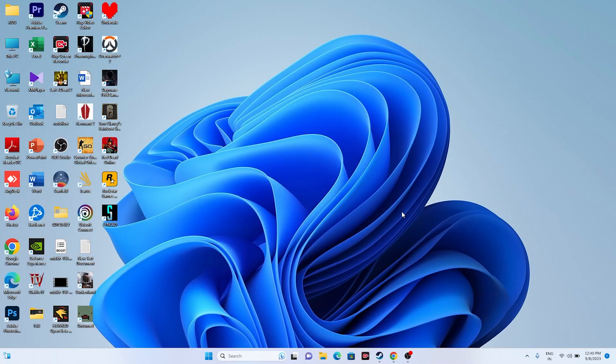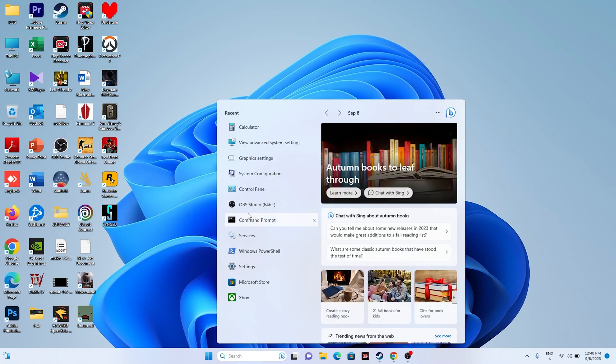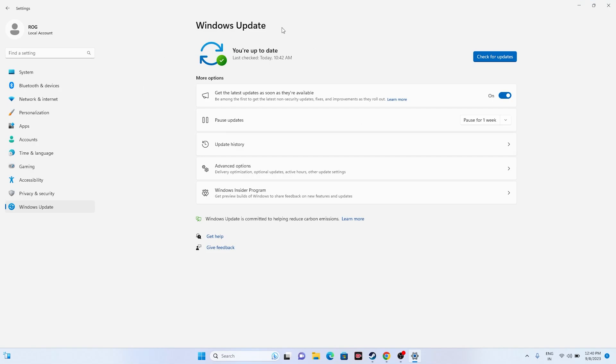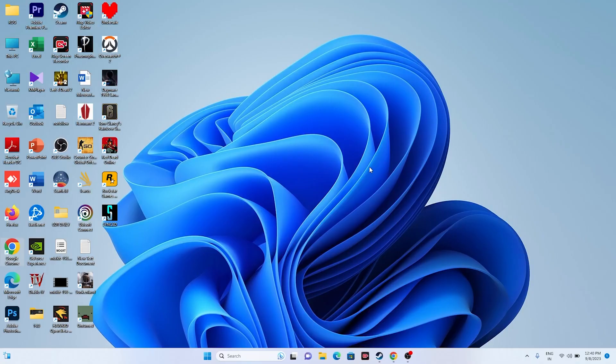Next, update Windows. Go to Settings, go to Windows Update, and make sure Windows is up to date. This is very important — Windows and your graphics drivers both need to be up to date, or else you'll have a lot of trouble. Once you update Windows, move to the next step.